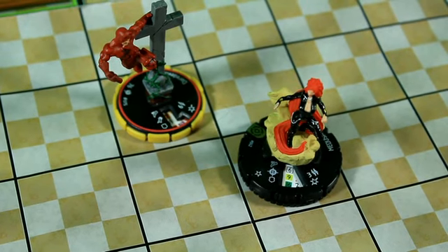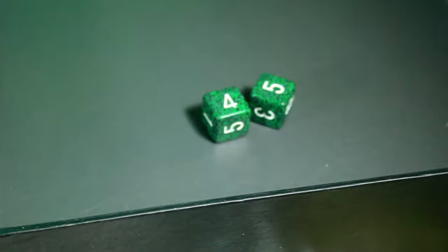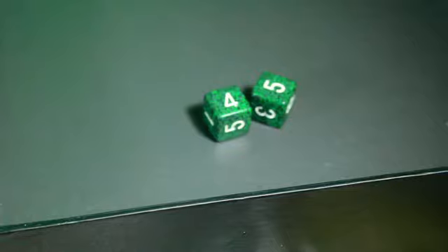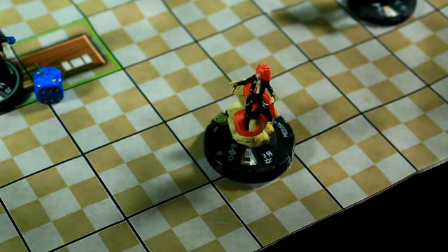So it's Daredevil's turn. He is going to make a Close Combat Attack on Medusa with Close Combat Expert — 8 on a 16 for 4 damage. That's a 9. I think that's going to do her in. After a very surprising attack and that hit, Daredevil knocks out Medusa.